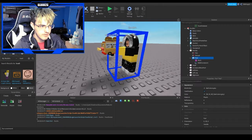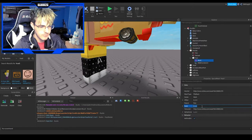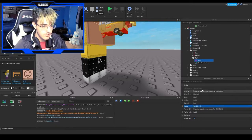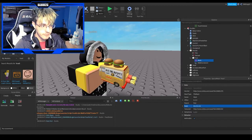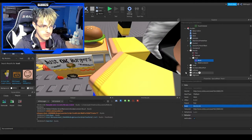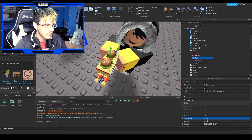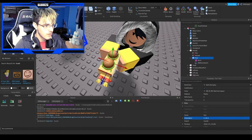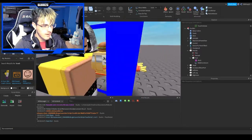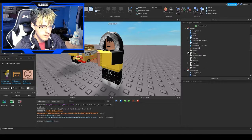All right, next up is sizing. One thing I wouldn't recommend doing if the gun is too big — I just wouldn't recommend scaling it down directly. Instead, go on to mesh, go on to scale, and then change it to make it smaller. The entire thing looks way better now. Let me just adjust it a bit and move it into position.